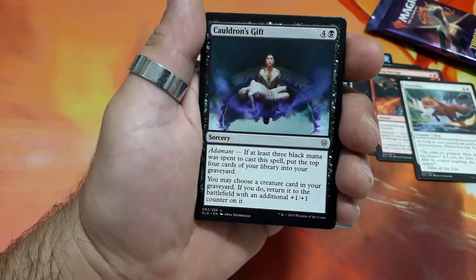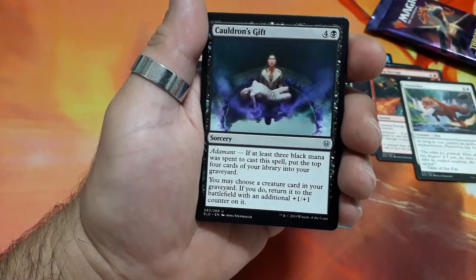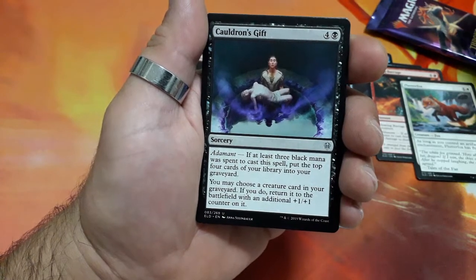Callous Dismissal. Five drops. It has a diamond. If at least three black mana was spent to cast the spell, put the top four cards of your library into your graveyard. You may choose a creature card from your graveyard. If you do, return it to the battlefield with an additional plus one plus one counter on it.